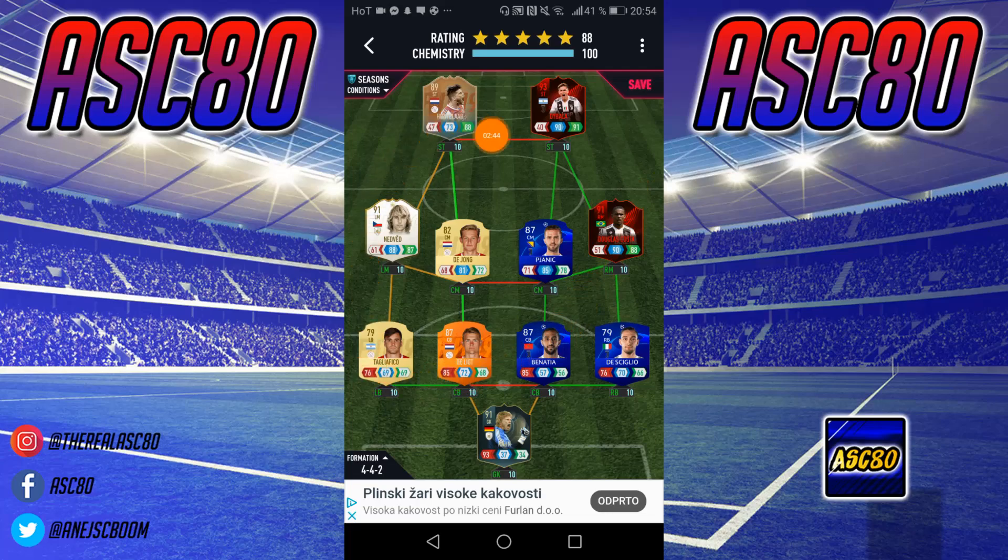Then I linked up the Eredivisie side. We have some players here — not bad — then I needed to link up Tagliafico, and then we have Nedved icon and Huntelaar. These two are the main Eredivisie cards I'm gonna use. So yeah, that's my team — let's try it out.